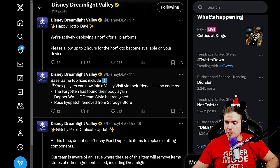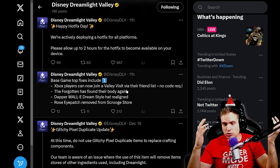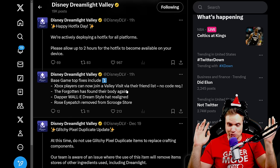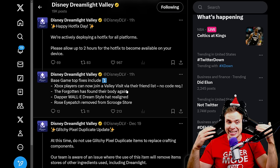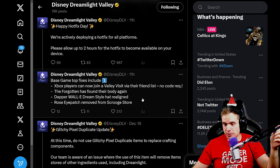The top fixes include: Xbox players can now join a valley visit via the friend list — no code requirement. Can we do that for Steam? Steam also has a friend feature. One feature I want to request for the future is to allow adding people inside the game as your friends. That would be pretty cool.